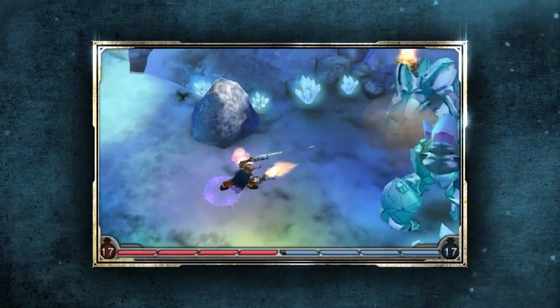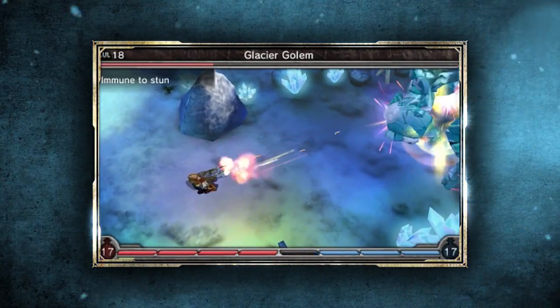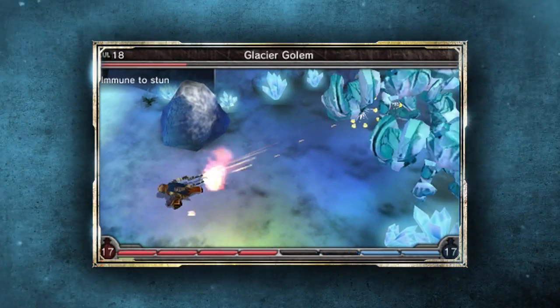Here I'm using a mix of my default charge attack, my powerful Bullet Storm ability, and Bullet Barrage, which allows me to strafe as I fire.